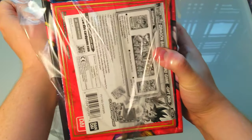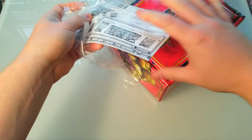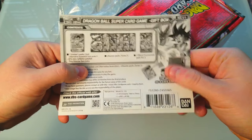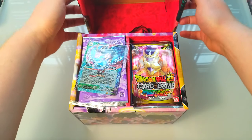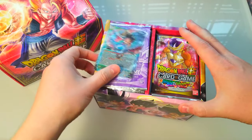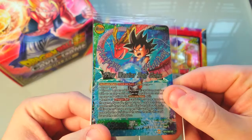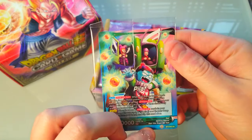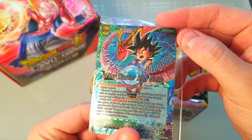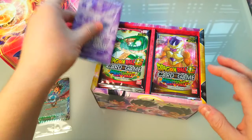I don't know the values of anything in these sets so I'm going to have to look all that up, but obviously holographic, full arts and stuff like that are going to be worth more money. All right, so here's our promo card — pretty sweet looking. See, the artwork is really nice on these, the foils look pretty excellent. We've got Tiny Warrior Son Goku with a nice little dragon on the back — pretty neat.